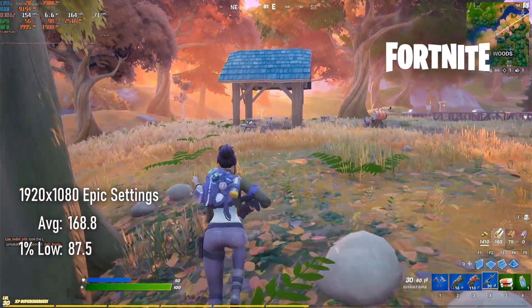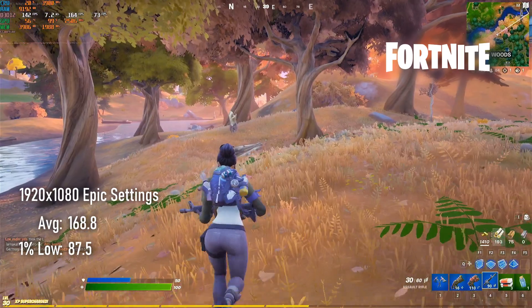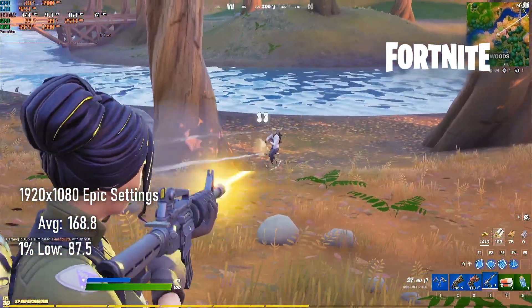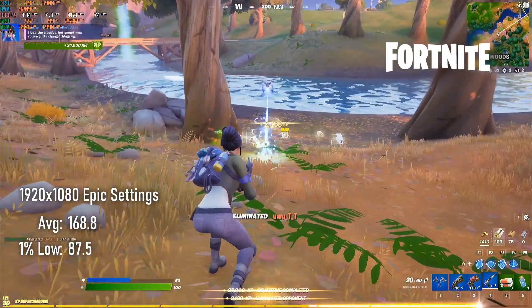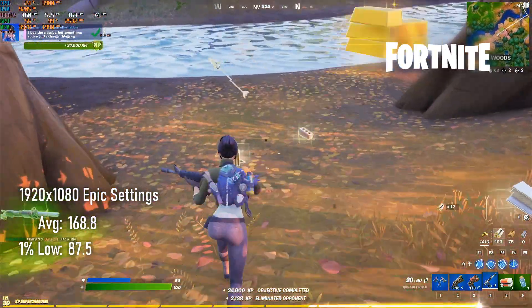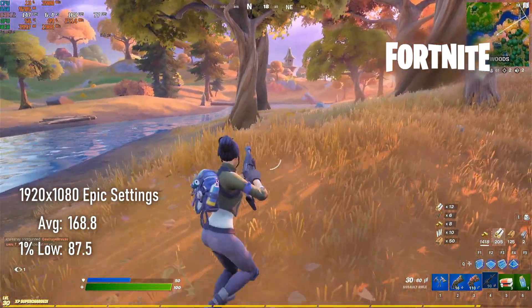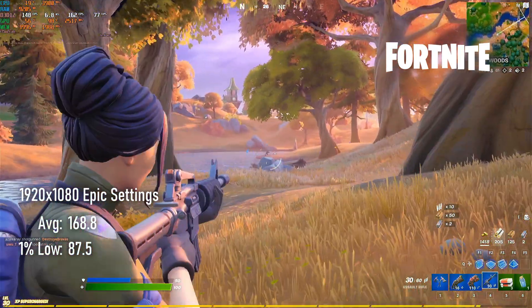Even with settings cranked and everything looking pretty as hell, Fortnite manages a high refresh experience here. Over 168 FPS average and 87.5 1% lows should be enough for most players, though you could always sacrifice some fancier settings if you wanted a 1440p 144Hz experience.